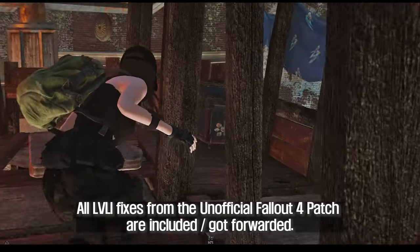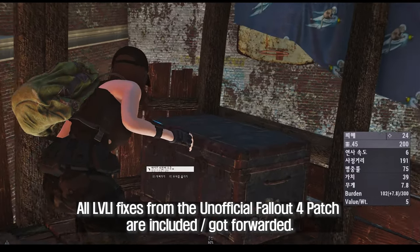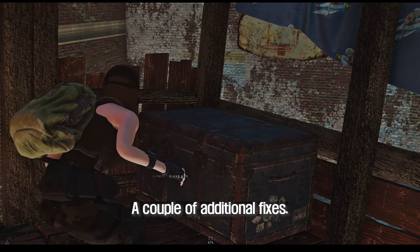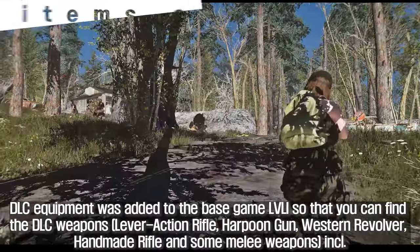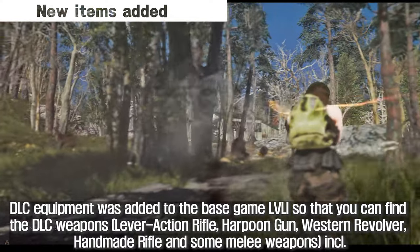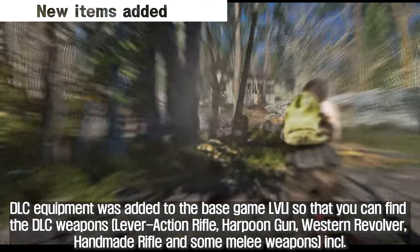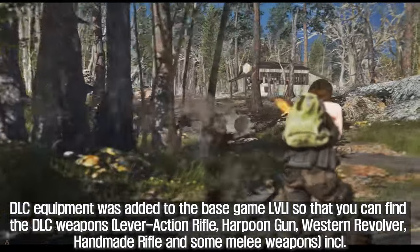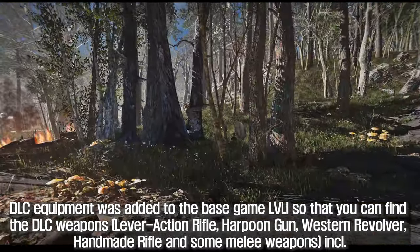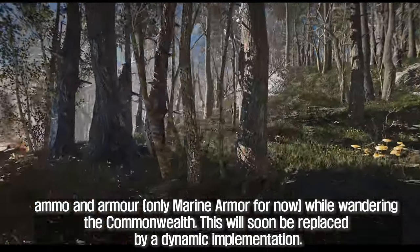All LVLI fixes from the Unofficial Fallout 4 Patch are included and forwarded, along with a couple of additional fixes. DLC equipment was added to the base game LVLI so that you can find DLC weapons — the leather action rifle, harpoon gun, western revolver, handmade rifle, and some melee weapons — as well as ammo and armor while wandering the Commonwealth.